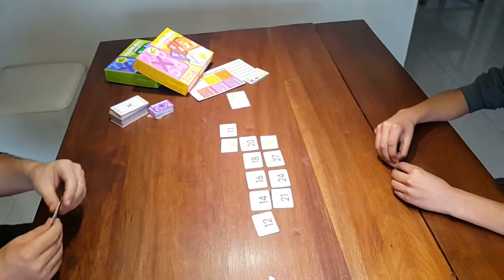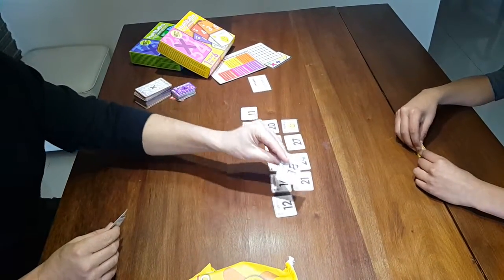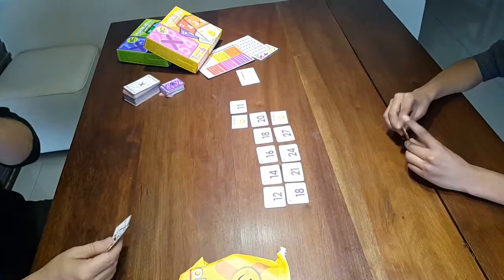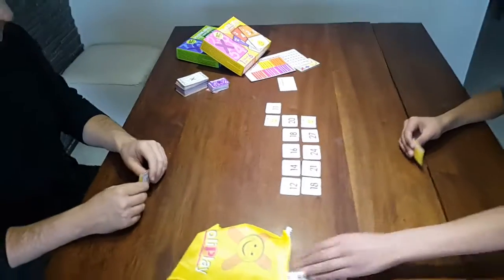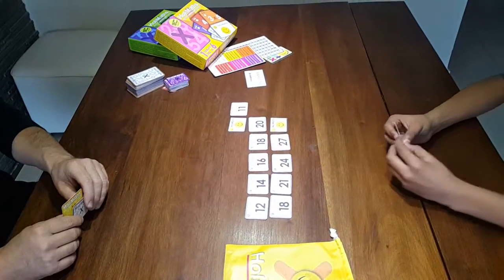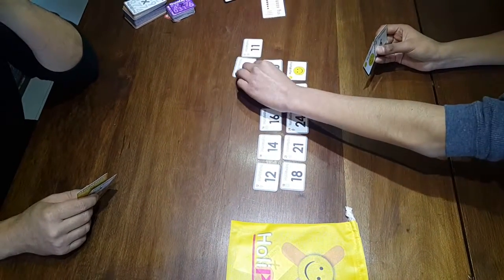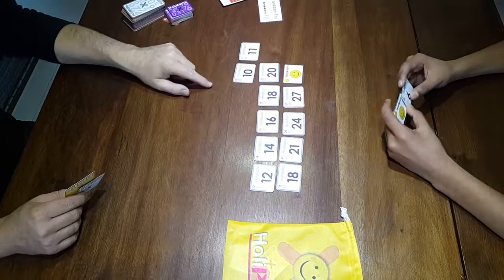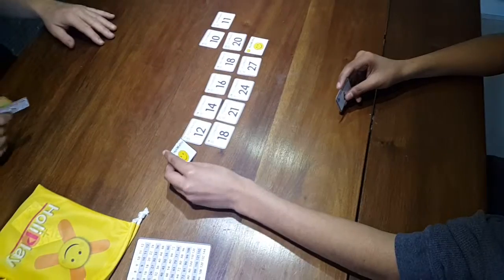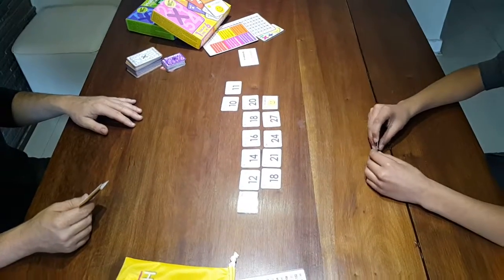I notice I have a three times six is eighteen card, so I can play it there. I still need a card, so I draw from the bag and get a one times ten is ten — I can replace the wild card with it. And you must play that immediately — two times five is ten. Perfect.